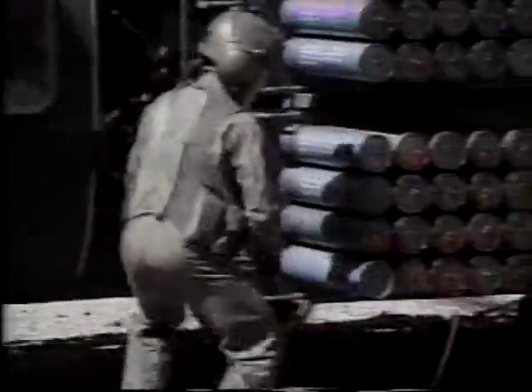Volcano mine canisters contain five Gator anti-tank mines and one anti-personnel mine. This system will become the standard helicopter mine dispensing unit to replace the M56. The Volcano can hold 960 mines